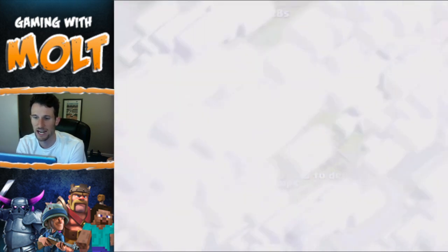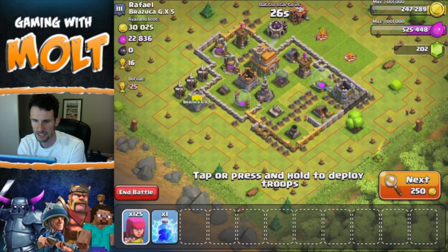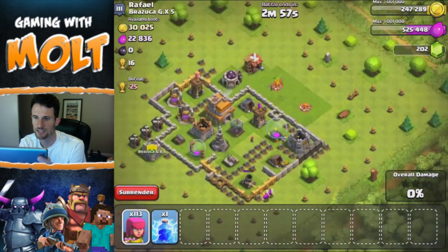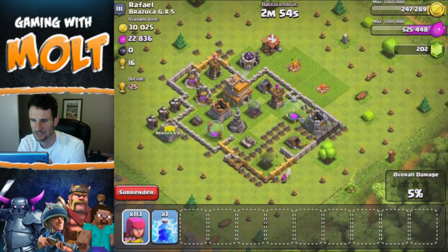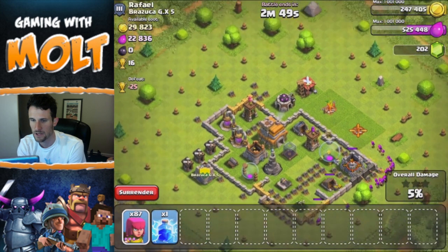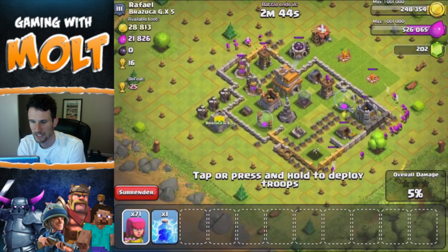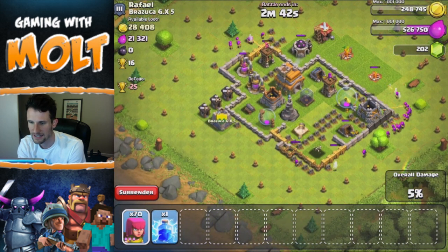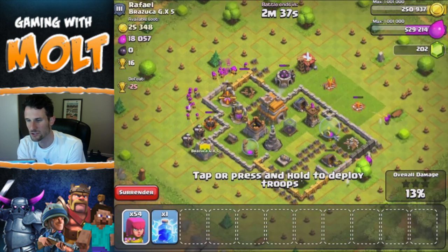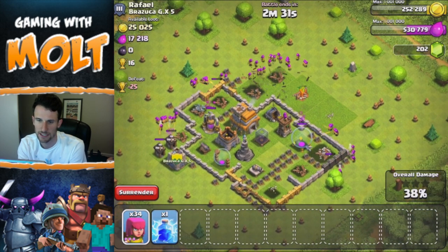This one looks good — he does have a mortar, but we'll be able to get close enough to take it out. Looks like most of his stuff is in his collectors, so we can spread around up here and at the top to take out the archer tower. We can't take out that cannon, which is pretty annoying, but we'll just keep dropping our troops all around here and maybe even get into the town hall.